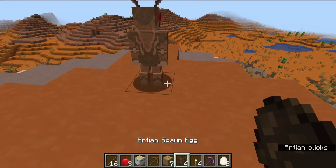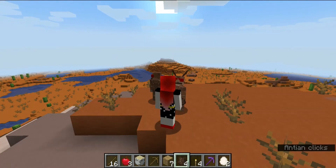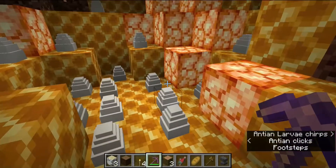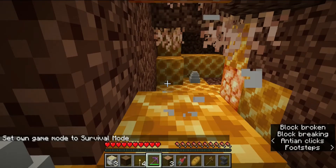First up we have the Antians. They live in the jungles and badlands. They're rare and they're aggressive. Here are the babies, the eggs, and you can see that they're on honeycomb blocks. We have to use our silk touch pickaxe and now there's an egg for us.